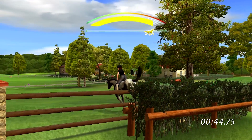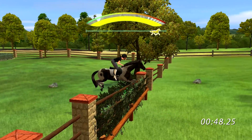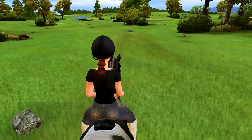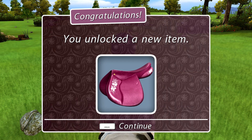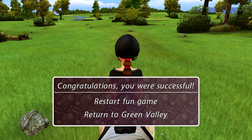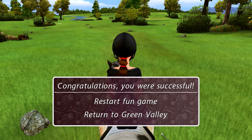So apparently we are winning this. We won! We got a pink saddle — looks kind of Barbie-ish, but it could be fun. I do want a pink bridle to match it with though. We were successful and I got my reward. Let's return to Green Valley.